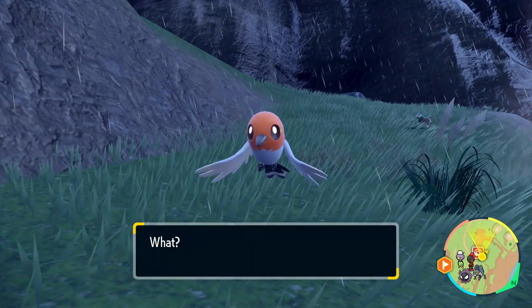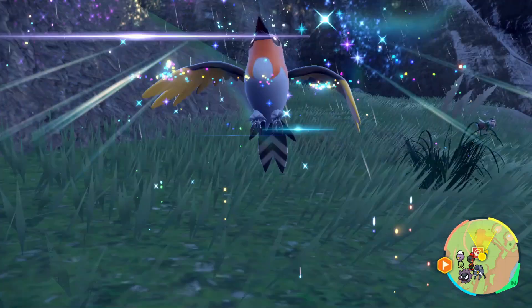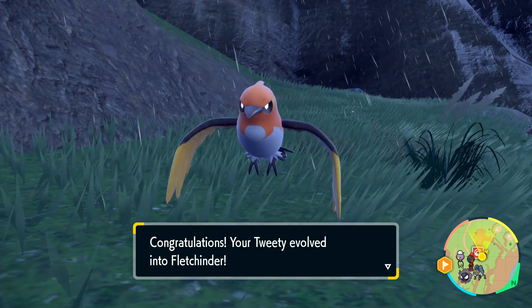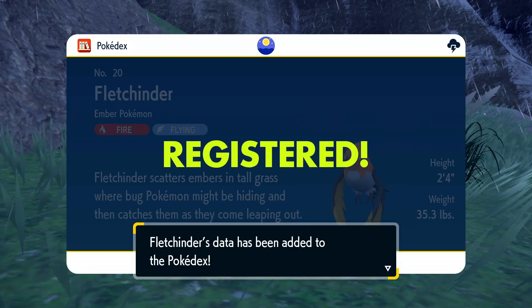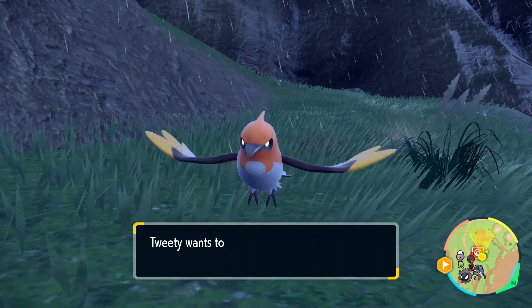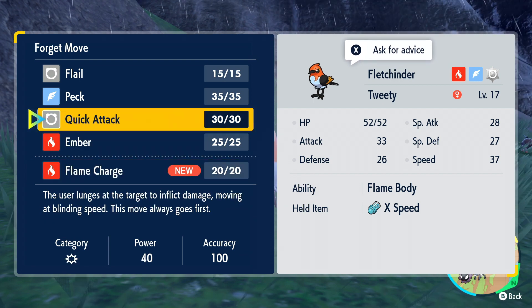Let's use Razor Leaf again — especially now that you're under half health. It did half before so it's guaranteed to take you down in one move. Bye Fanfy! Man, I love killing elephants. I'm truly embodying the best of humanity. Tweety — we have our first evolution! We made it to our first evolution. This series is a success purely because I did a Nuzlocke and we made it to our first evolution. Congratulations — your Tweety evolved into Fletchinder! That's quite a stretch of a name. Are you learning a new move? Fire and Flying — hell yeah! Let's learn Flame Charge!